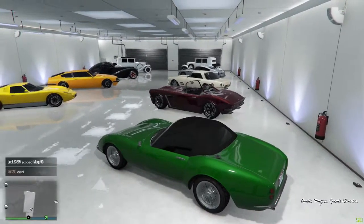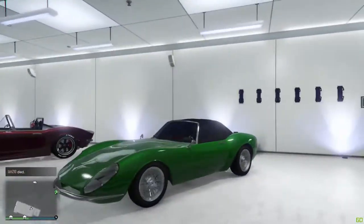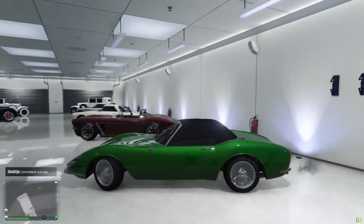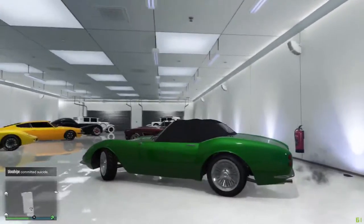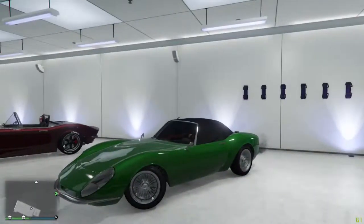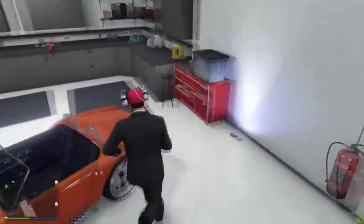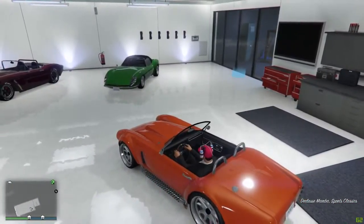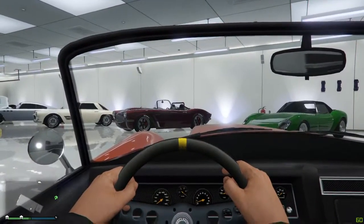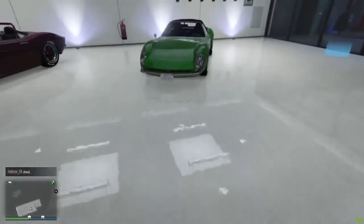This is the Grotti Stinger — the one with the roof — and it sounds pretty nice. It's got custom chrome rims, not sure of the exact name but that's pretty nice. If I can get into first person I'll quickly show you the interior — just a plain old interior, nothing too special, but those rims are awesome.